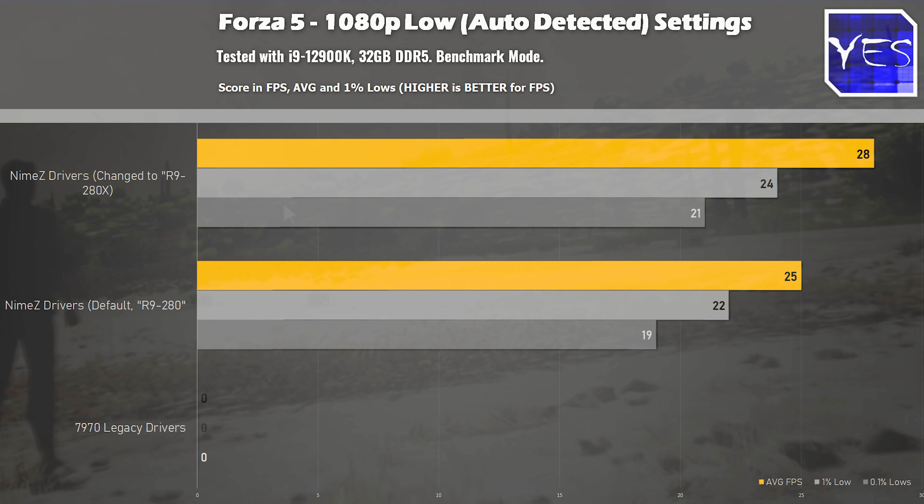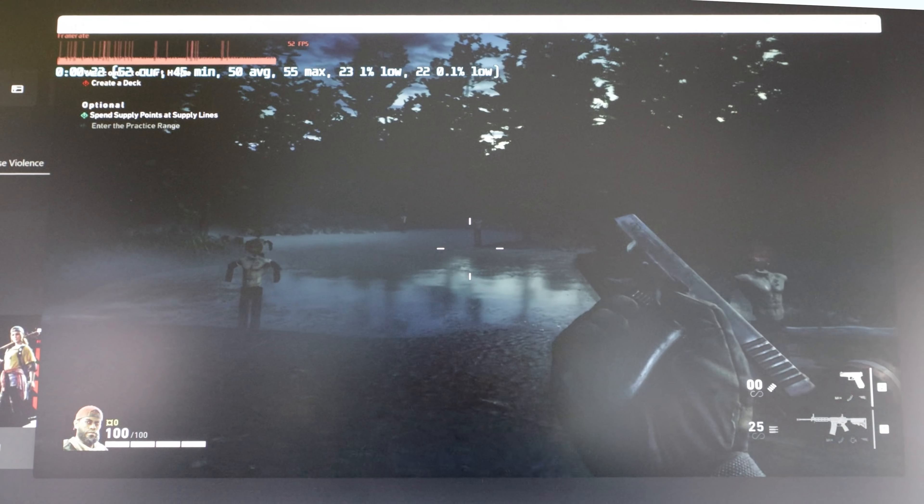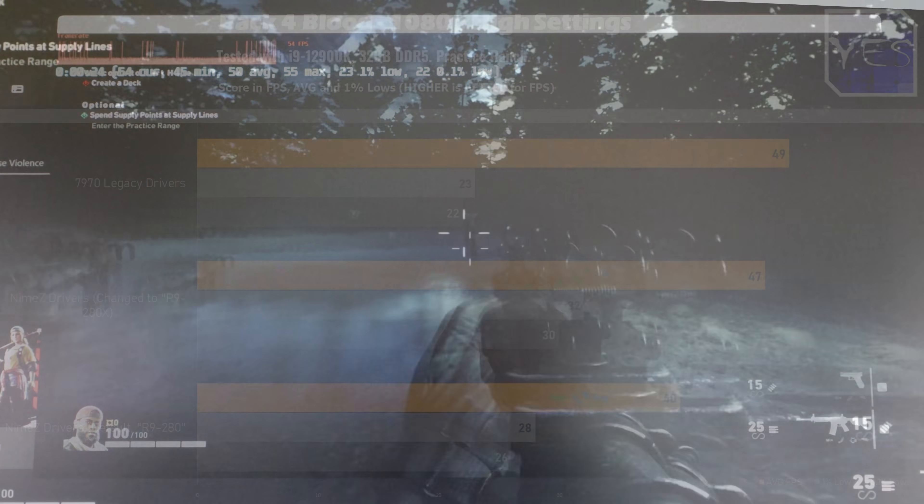The next title is Back 4 Blood, where we got 49 average FPS with an error message booting up with the 7970 install. After the custom driver set, we actually dropped down to 40 and then 47 FPS respectively — 40 average when recognized as a 280, and 47 average as a 280X. However, the 1% and 0.1% lows were actually significantly higher on the 280X custom modded driver set.